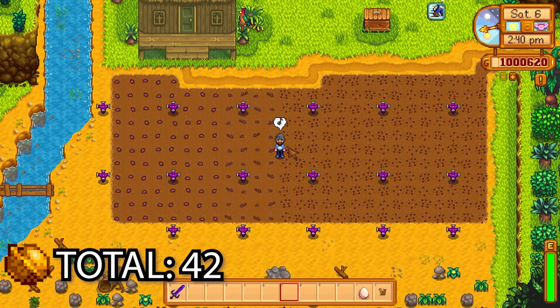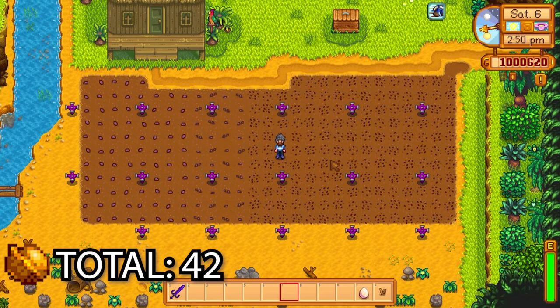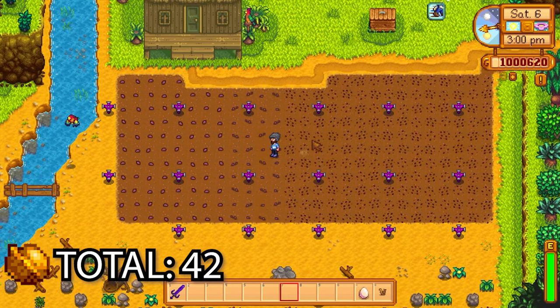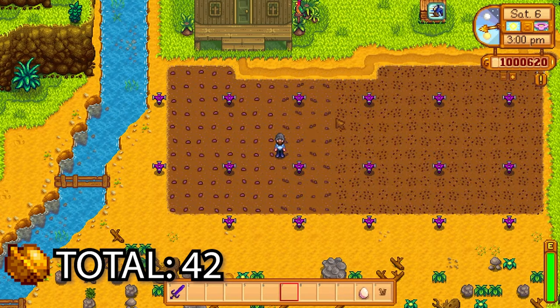I've planted melons, wheat, and garlic here for the frog quest. The frog will inspect melons first, then wheat, then garlic — he gives you five golden walnuts for each crop inspection. That's a total of 15 golden walnuts we're going to get there in a couple of days.